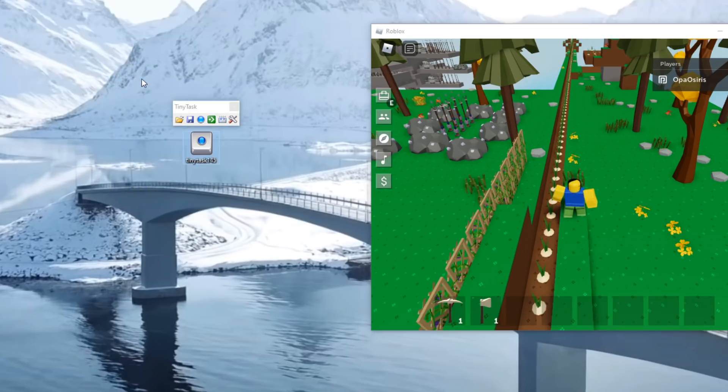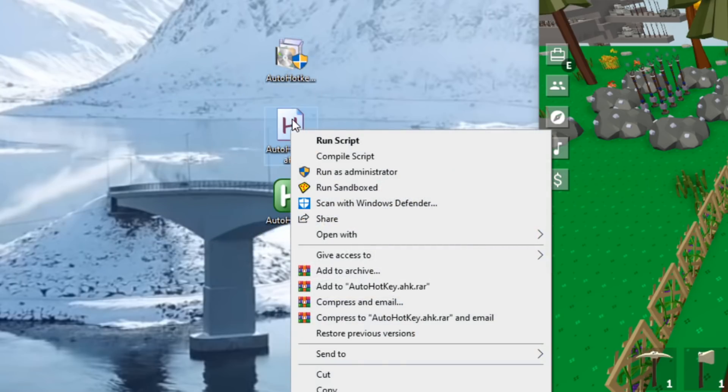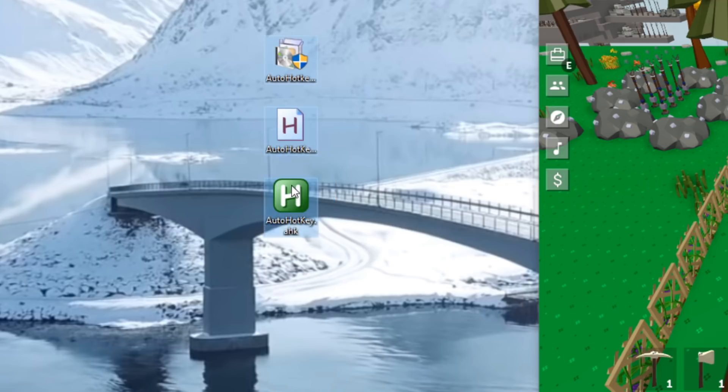Everything here is legit — I've talked with the moderators of the game and this is all allowed, so feel free to use it without worry. To actually run the auto hotkey script, just right-click on it and select 'Run Script'. Once it's running, pressing F4 will start the clicking.